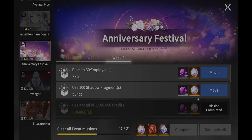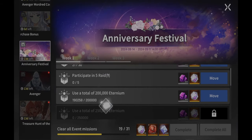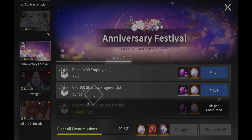Now you guys have got the gist of how this works and where to go. Here's the thing with this one — out of all the missions, this one might be the most difficult because it's end game. You need to use 100 shadow fragments.